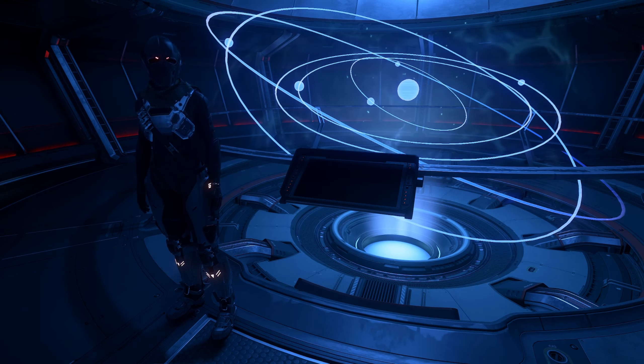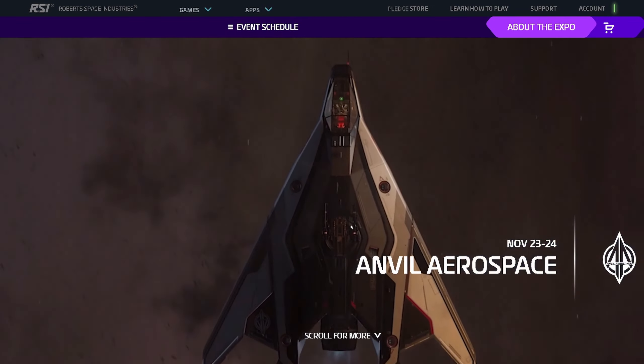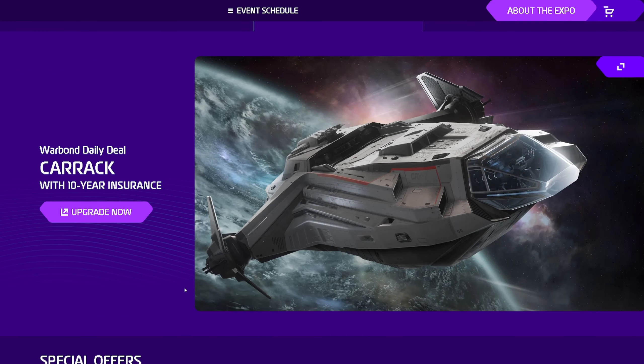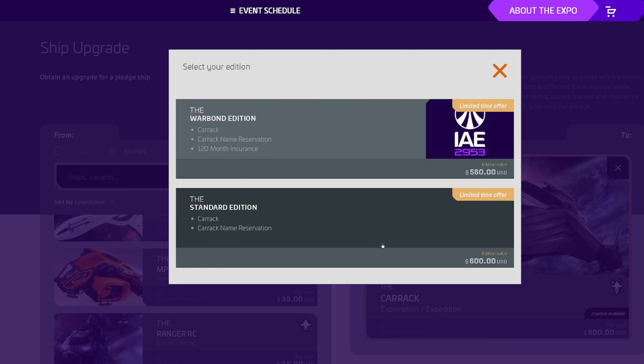Let's check out the pledge store. On the Robert Space Industries website, of course, we have all the ships that we saw, including the concept ships like the Crucible, the Legionnaire, and Liberator. And much to my surprise, the F8C Lightning, which I believed was a limited offer ship as part of their last event — but I guess it's not so limited after all. And the Warbond daily deal is the Carrack, which will save you 40 US dollars off the base price.